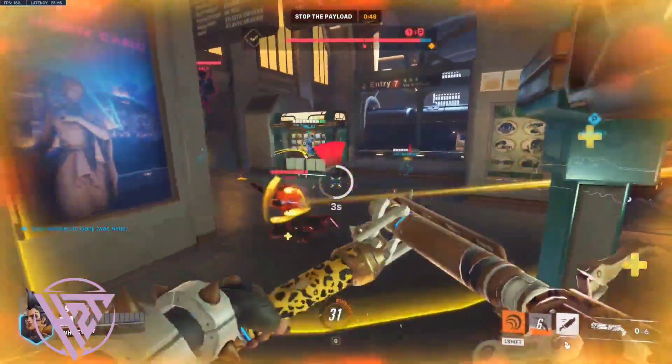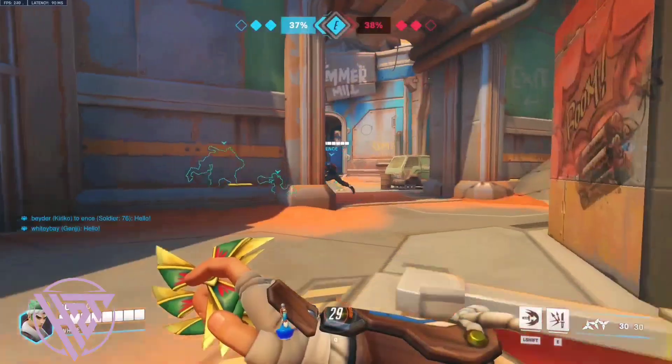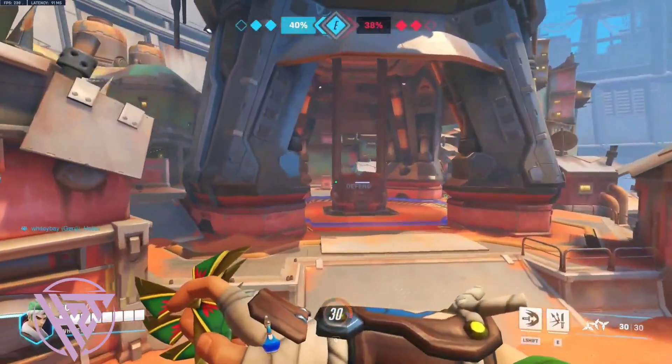Environmental Hazards: Use map hazards like pits or ledges to boop enemies off or deny them safe passage.